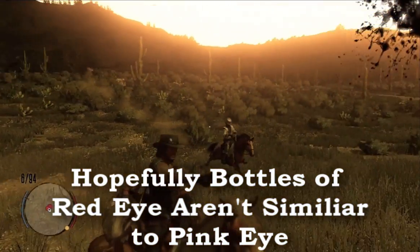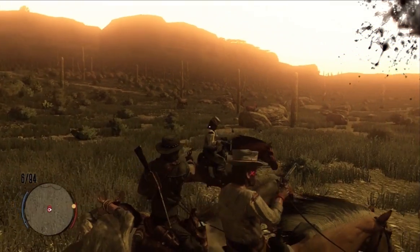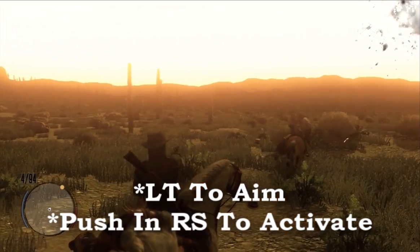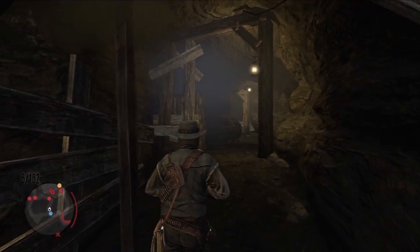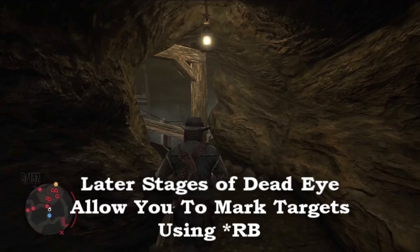Dead Eye is pretty easy to use. All you have to do is pull the left trigger in order to aim, then push down on the right joystick — push it in — and it will bring up the Dead Eye mode, which you can then use to select your targets by pressing RB.